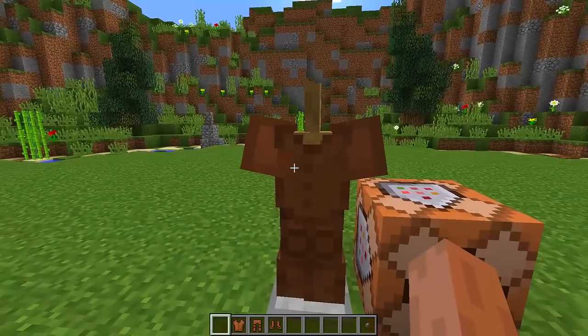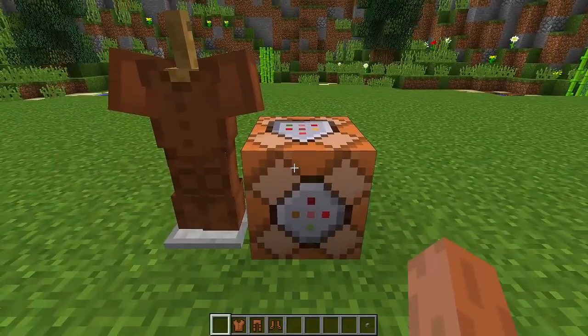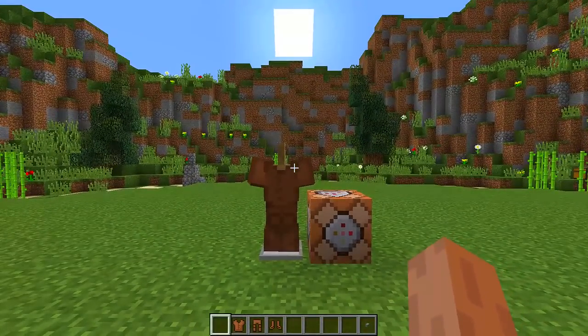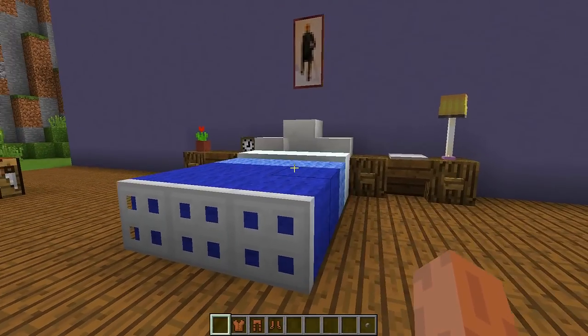We are going to need a leather chest plate, leather leggings, and leather boots, and we're also going to need a command block. Once you have all of these blocks, we then need to find an area where we want to build our plushie.